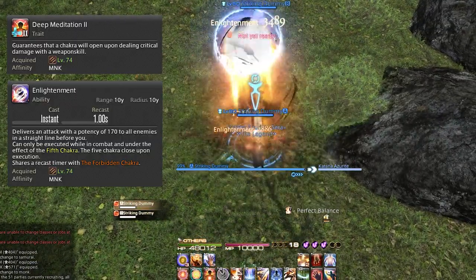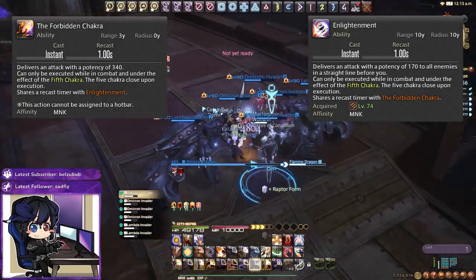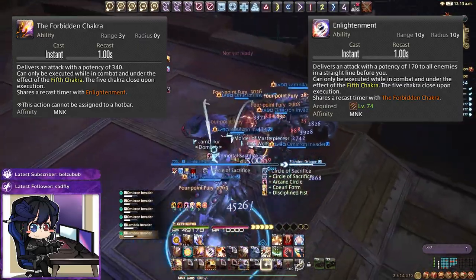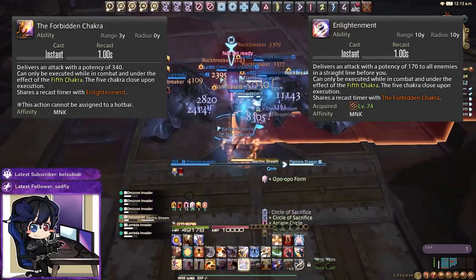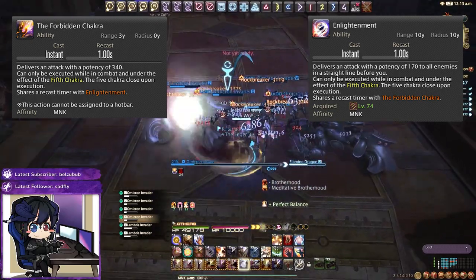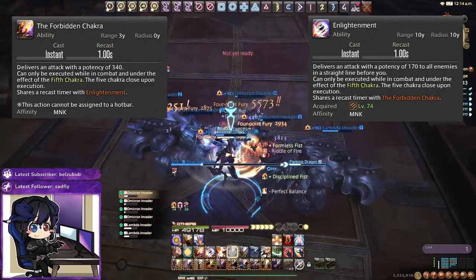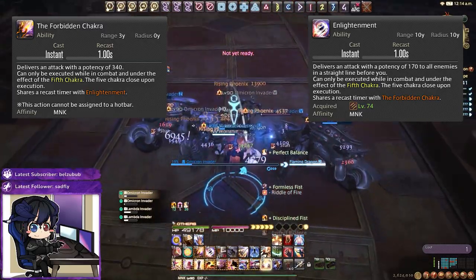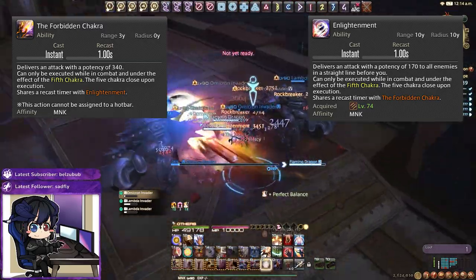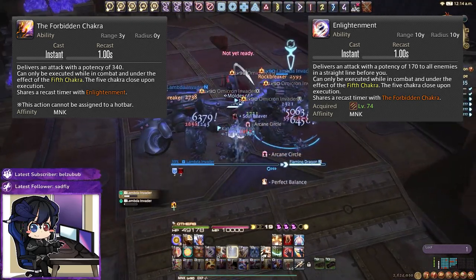We want to use Chakra abilities as soon as we have five stacks. Do not hold onto them — the only exception is the opener. Otherwise dump them as soon as you can, unless it would clip into your GCD, in which case waiting one GCD is fine. Overcapping costs a lot of damage, so get as many Chakra uses throughout an encounter as possible.